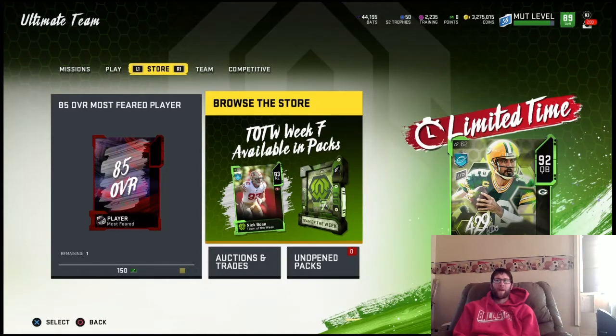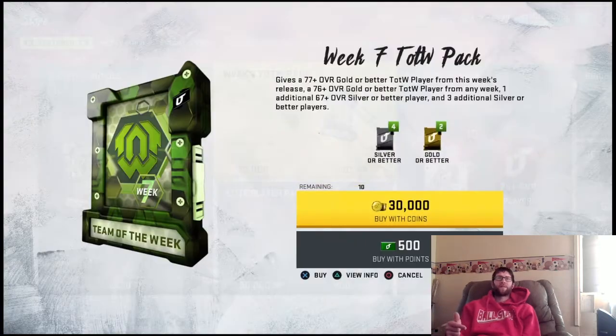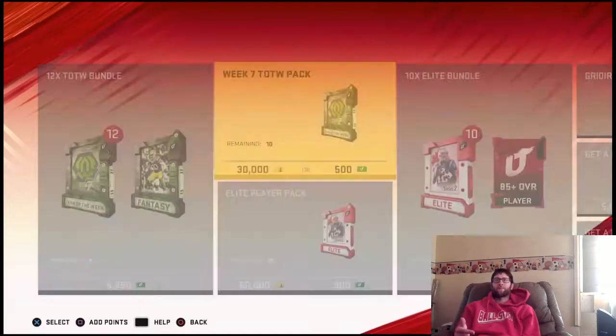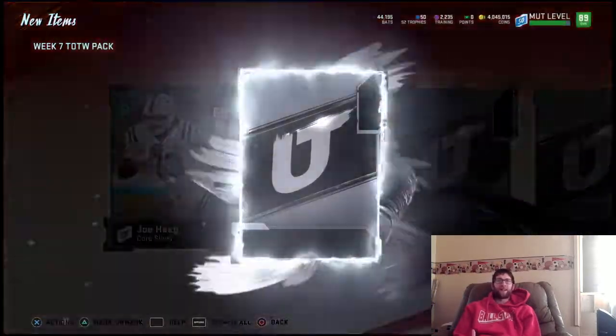What's going on everybody, this is Phil Kafe here and we're back with another Madden 20 Ultimate Team video. We are going to open up 10 of the Team of the Week packs that are available in the store for coin, and 10 of the Elite Player packs as well. If you guys are new to the channel, you definitely want to hit that sub button. We've got tons of tips on how to make coins, best prices for training, and we're always opening packs so you can see what you might be able to get.